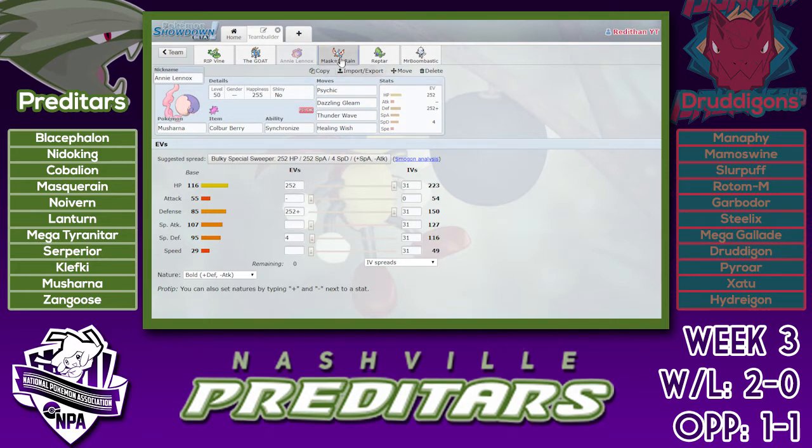Next up we have Masquerain with Air Slash, Hydro Pump, Sticky Web, and Quiver Dance — Fly in EMZ. This was mainly to catch the Xatu off guard, because I knew he was probably going to bring it since Sticky Web was a huge threat to his team. I Quiver Dance up on the switch, then just kill it with Z Air Slash, and then I'm pretty much home free — I can set up Sticky Web, Hydro Pump stuff. Just gotta watch out for the Mamoswine, but other than that Masquerain is pretty nice in this matchup.